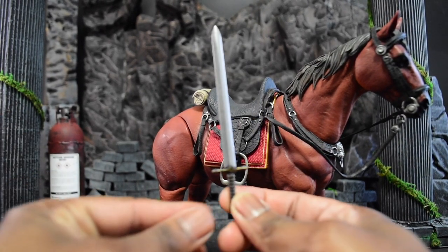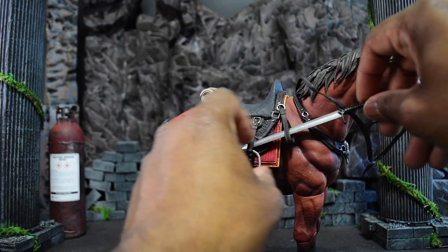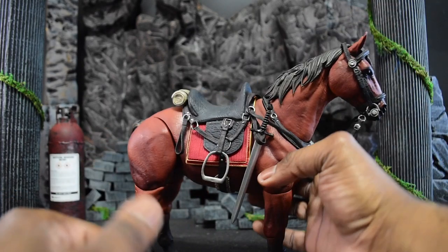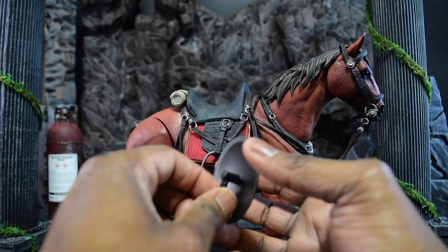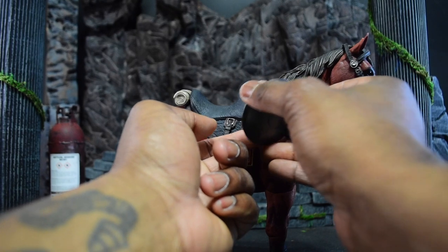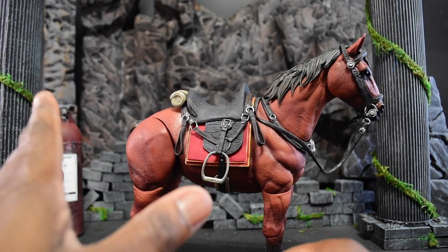You'll also get one short sword. You can actually slide it through this way so you can store it across — which looks cool for storage — or you can do it the draw-sword way where it just hangs across. Regarding the shield: these do not have a removable handle — I tried twisting it off and broke mine, then glued it back in. Please don't do that. You can store the shield in the front or the back for protection.